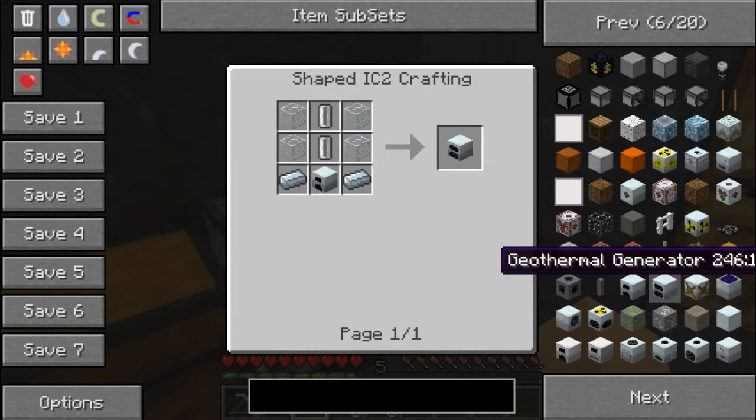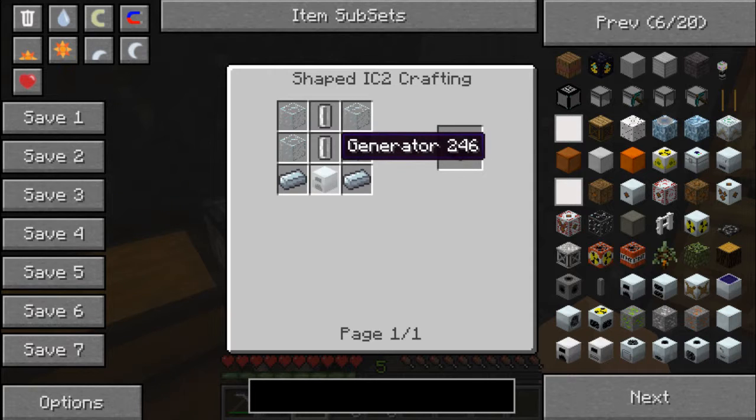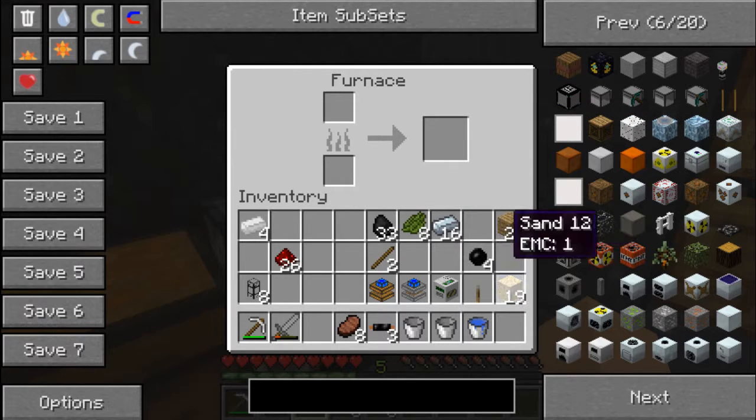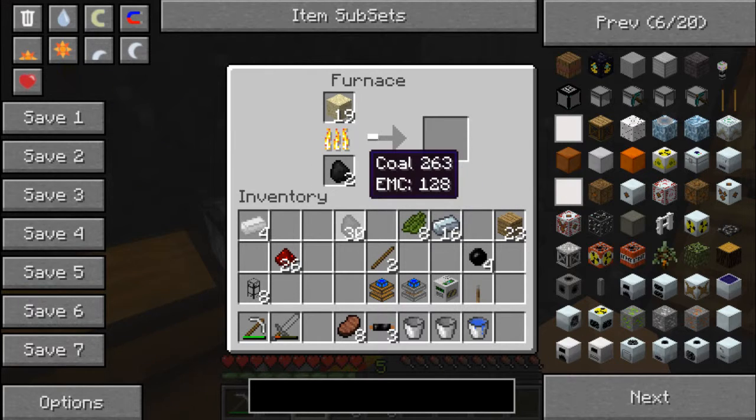And to make that, I need some glass, some refined iron, a generator and two empty cells. Now I have the refined iron, I need the sand, so I'll put this to burn. And we just have to wait now.